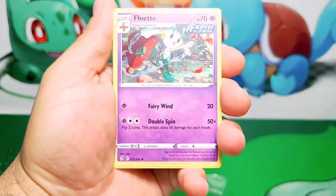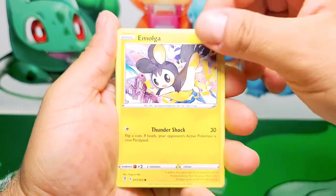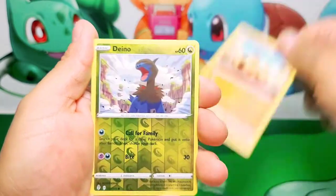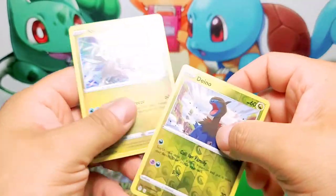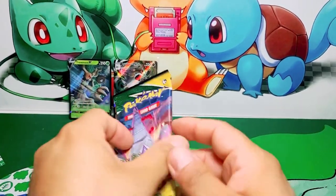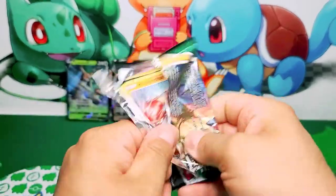Let's see what we can pull on this one. Another Aroma Lady, Imoga, Wolbat, Gossiflower, Phoebus, Hippopotas, and a Curum holographic — I like Curum, it's a nice artwork. I like the simple things in life. I would like to pull the golden card today, please, if that's not too much to ask for.